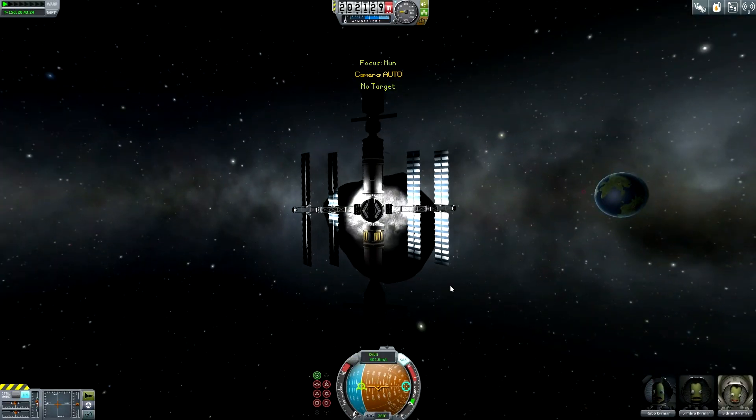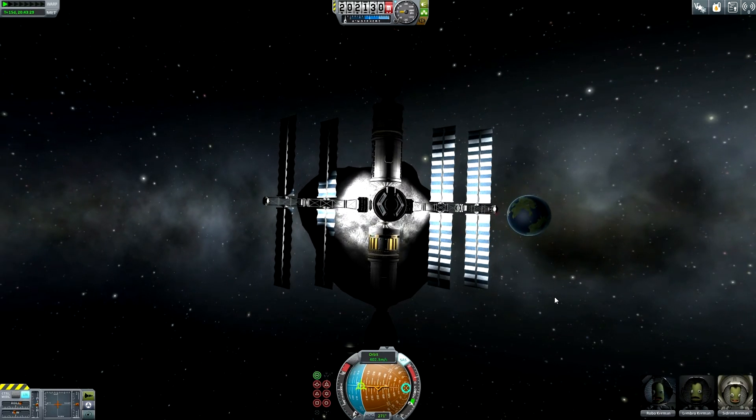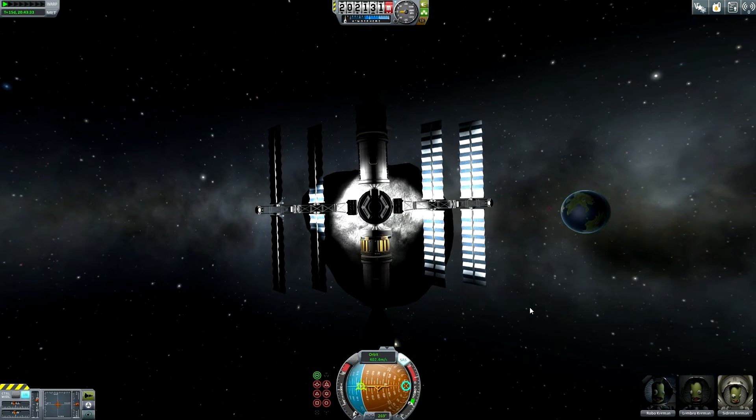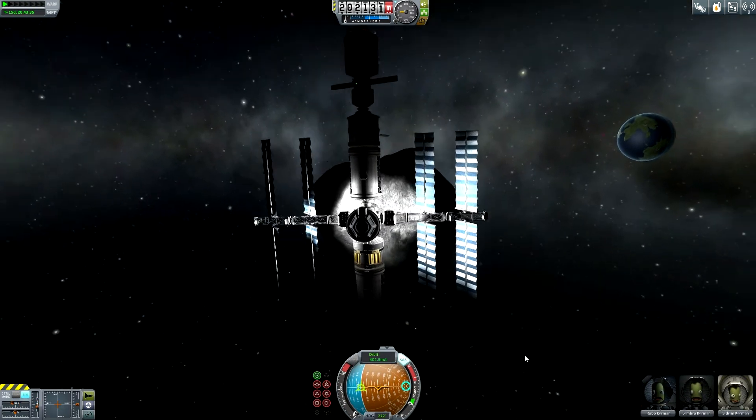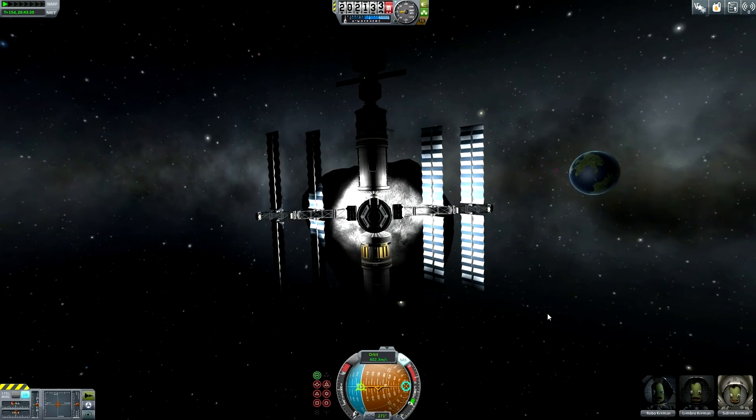We are docked! We are now docked with the asteroid station. Robo and Lembro have arrived at the asteroid station — that's cool, that's amazing, that's really great!